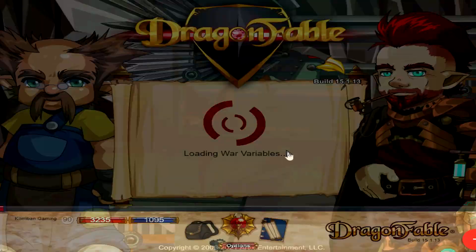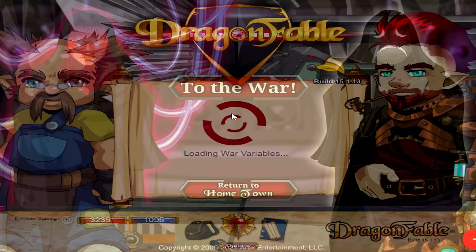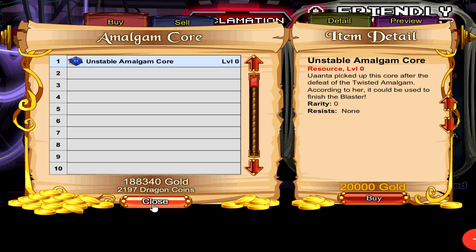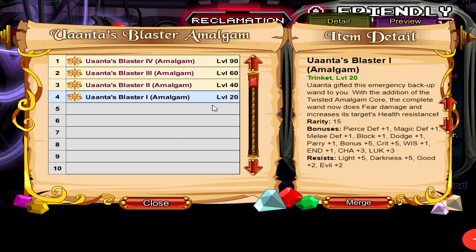This one gives a little bit more stats and a little bit more resist. For the final version, you head back to Uanta Maleras and click on the latest Maleras, which is Mialos. Click on Reactivation to the wall, then click on Amalgam Core — this costs 20,000 gold, but 20,000 gold is not that hard to farm for nowadays. Merge it into the Uanta's Blaster 1 Amalgam Trinket. It does come with a skill, but non-DA players will be unable to use it, so you're mostly using this trinket for its stats and resistors.